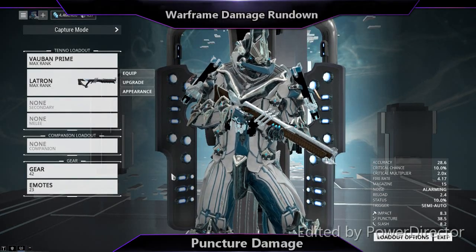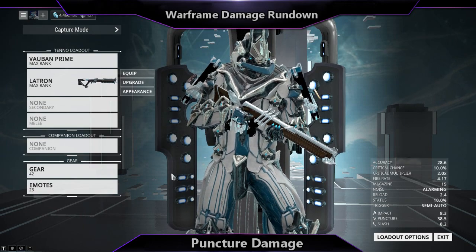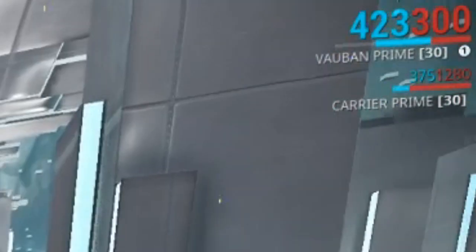Puncture damage is one of the three physical damage types and applies a weakness effect to enemies. When your weapon applies the status effect, enemies deal 30% less damage for a short time.